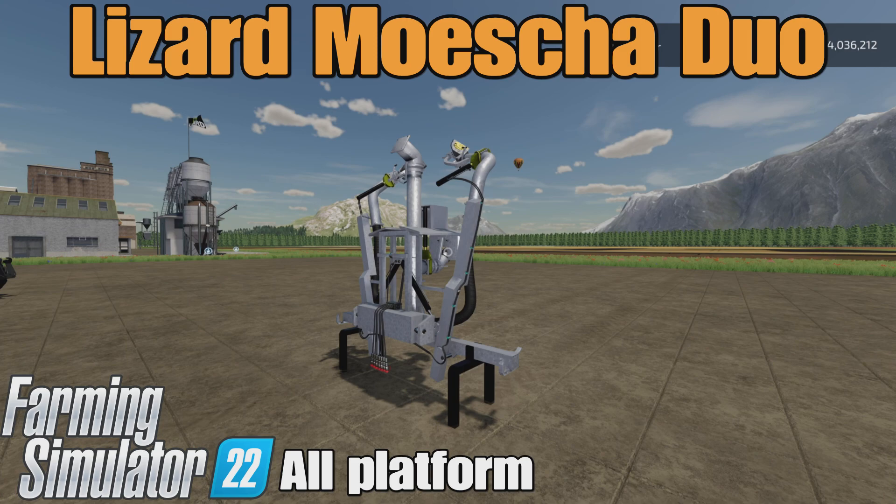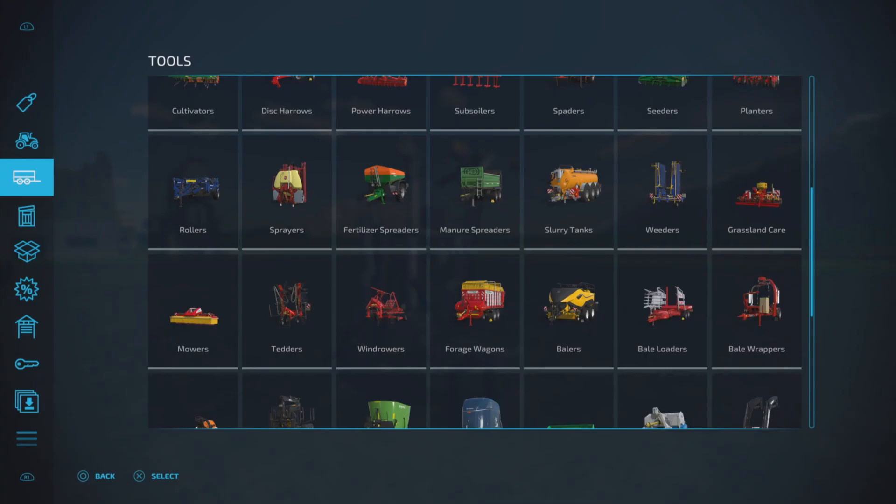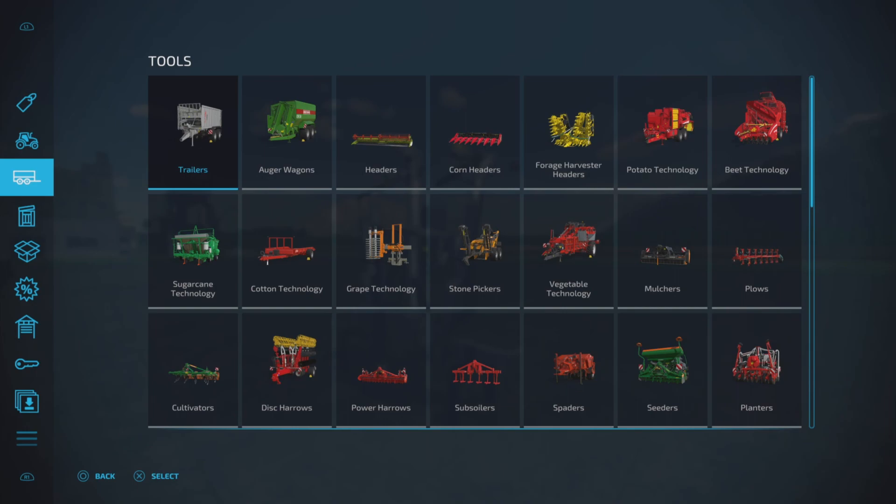Loony Farm Guy here, and this is the Lizard Mochia Duo by Dusins Agri and NicoDio55. I'm sure I mispronounced something in there somewhere — I always do. This is for all platforms: PC, Mac, and console. I'm on PS5 here on the Georgia Farms map, because this is a slurry spreader attachment. 7.44 megabytes to download.